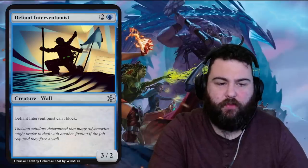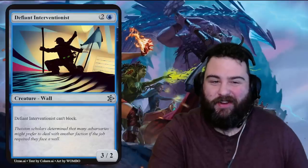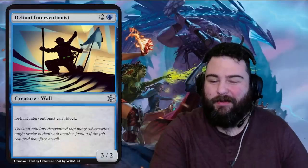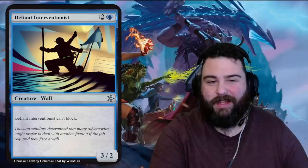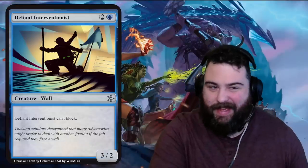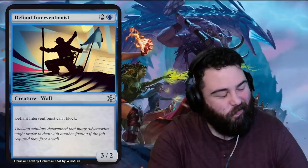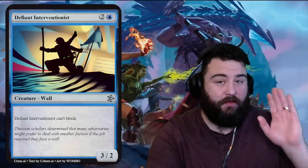Next is Defined Interventionist — one blue two generic for a wall. It's a three-two wall that can't block but also can't attack. By old rules, walls still can't attack — let me know in the comments if this wall can attack. So it literally is a three-drop that can't attack or block, just counts as a creature. Flavor text: 'Theists and scholars determined that many adversaries might prefer to deal with another faction if the job required they face a wall.' Literally, if I go into that building and see a wall, I'm going to another company.